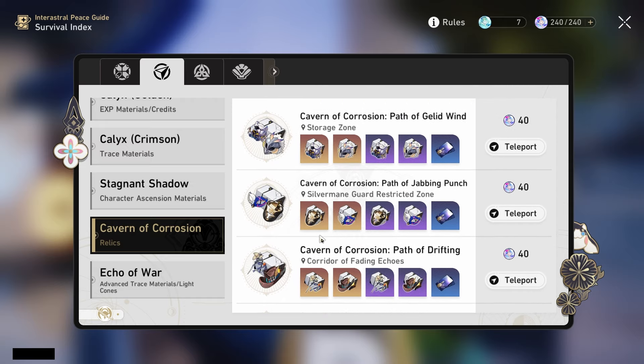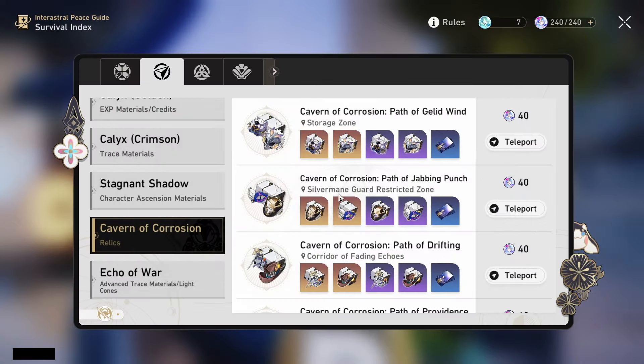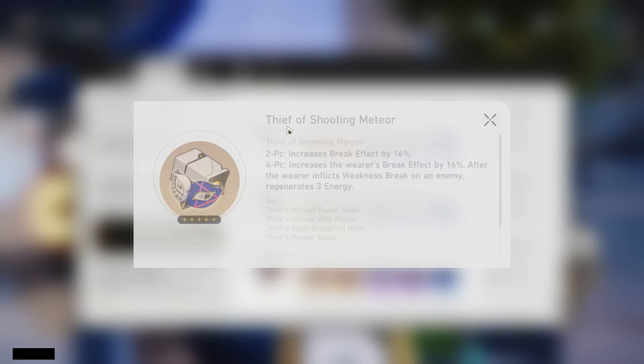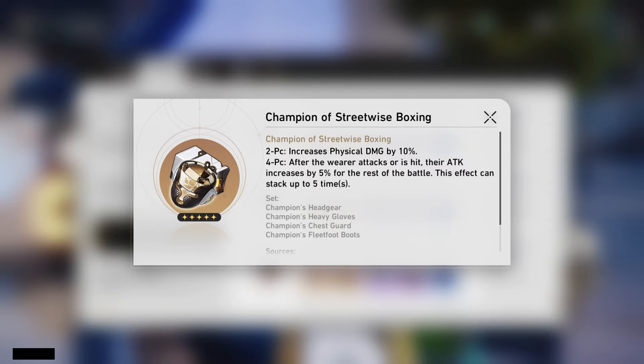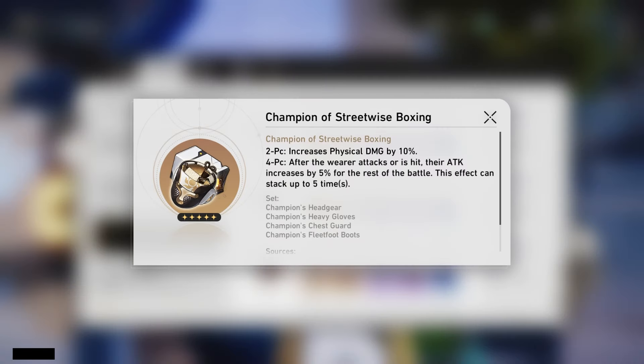Another fine option you can use if you just have pieces laying around is the physical set. Since its proc condition is when you are attacking or get hit, and Yunli is going to be doing counters for the most part, it is very easy to stack this up — adding the physical bonus and getting the attack percent, which she benefits from a ton. She can make use of the full set pretty easily. The main reason I'm mentioning this is because people probably have physical pieces laying around, and if you do and want to use them while you delay farming the best in slot, that is completely fine.